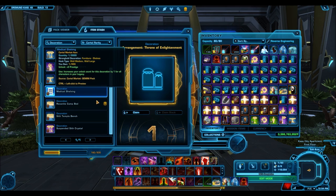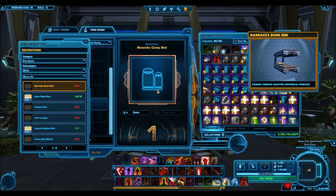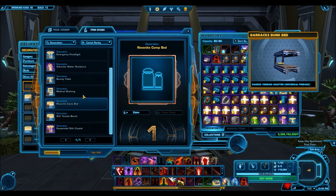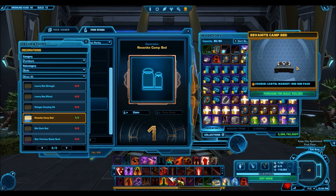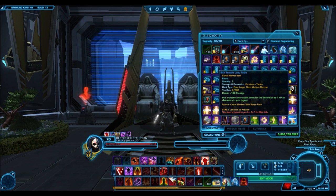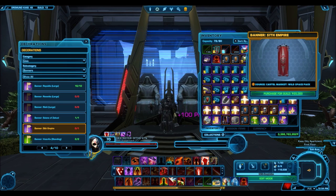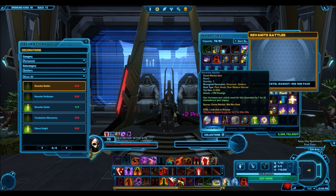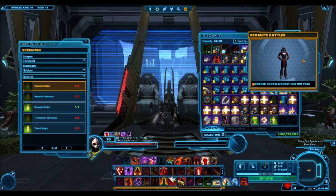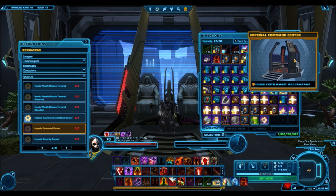A Cartel Market certificate can be converted to decorations that sell for up to 5 million credits on the GTN. Imagine getting a Cartel Market certificate worth 5 million credits — that would definitely make these packs a lot more worth it. And giving you reputation so you can go get an exclusive item from the rep vendors at the Cartel Bazaar. Unfortunately, these packs don't have that, nor do they have anything like a guaranteed armor set like the other Grand packs have given us.